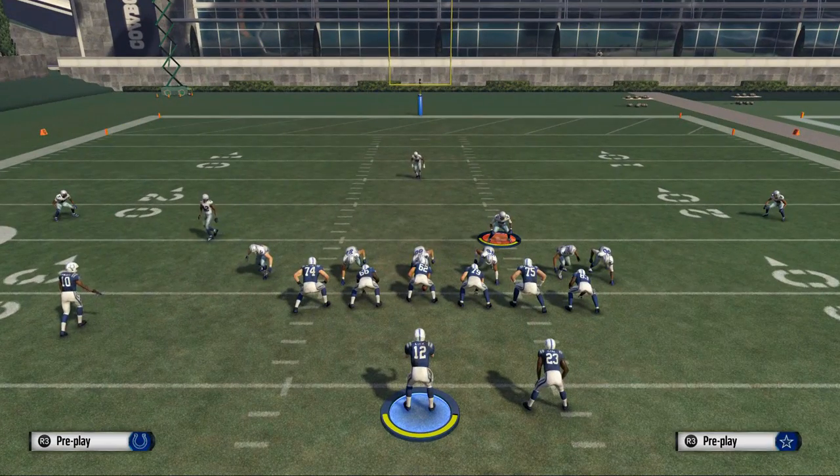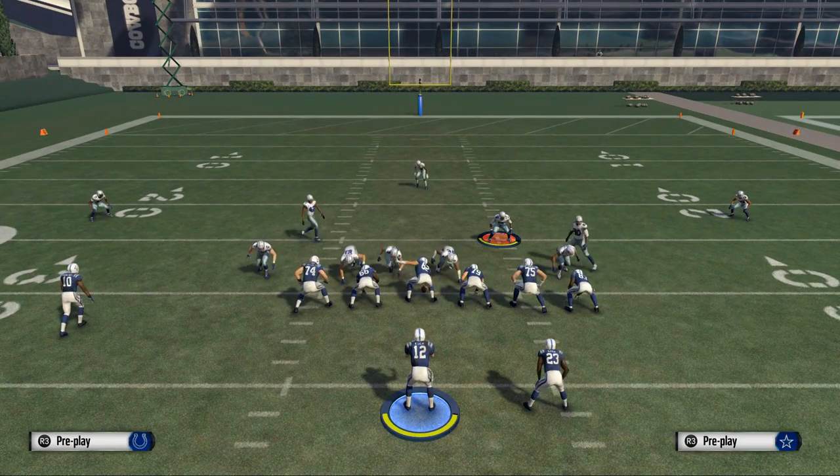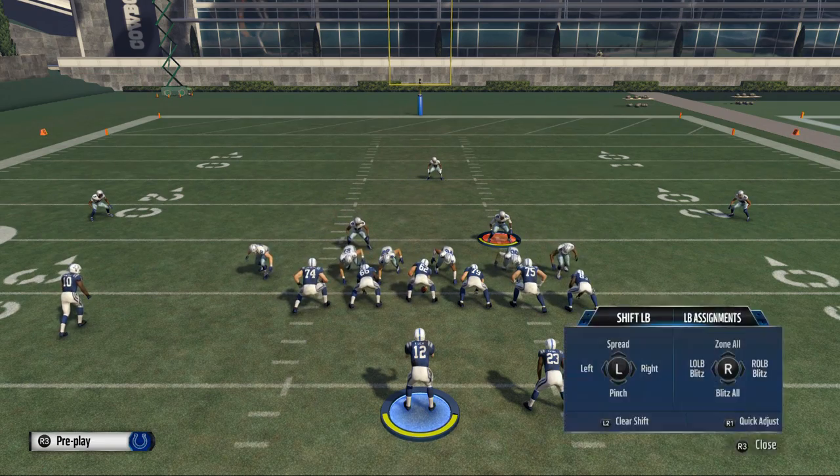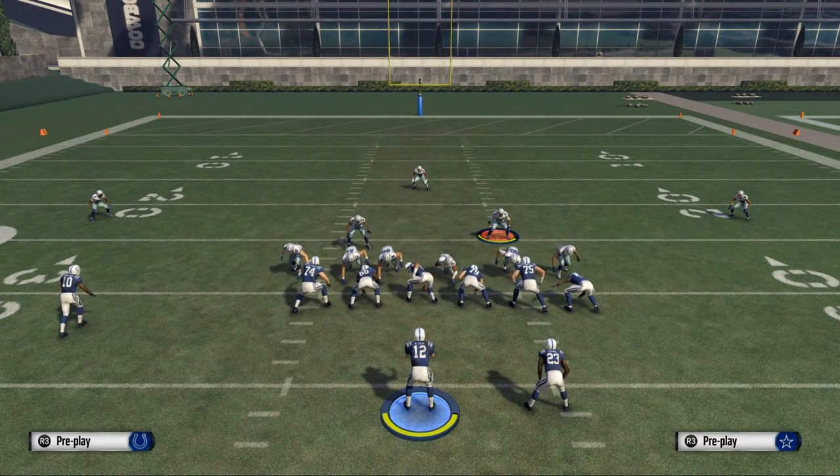Let me show you this one more time. We're going to call the Cover 3. Base the line. Crash our defensive line down. Shift our defensive line to the left. We're going to globally blitz our right-of-screen outside linebacker, and then shift our linebackers to the right. It's going to pinch this linebacker in — that's basically what we're looking at here.